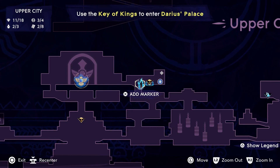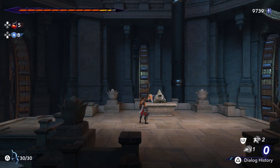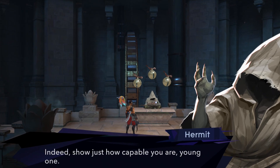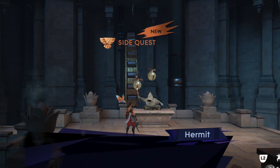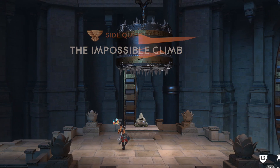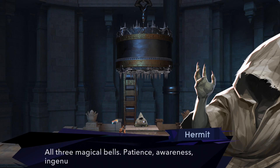This side quest lives up to its name because it's quite possibly the most difficult platforming section in the entire game. What we need to do is collect three bells spread throughout this section and make our way back to the hermit. We have to do this without dying and in one go, but I'm going to show you how I did it and break it down section by section.